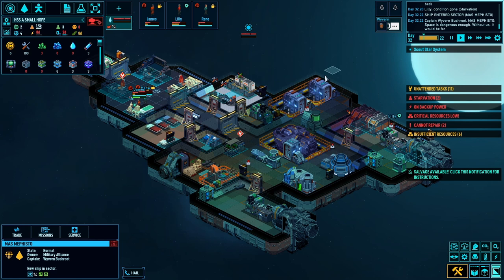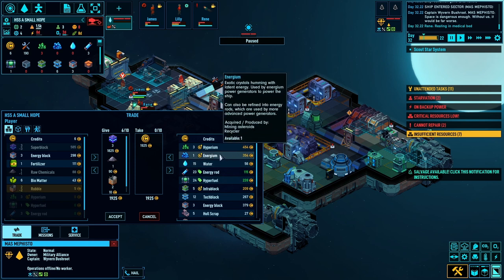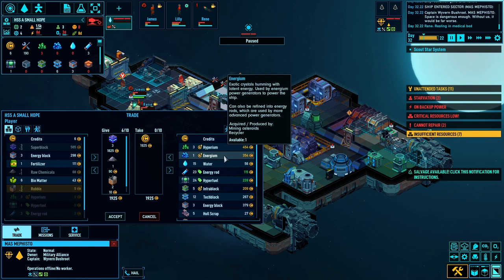Alright, it's here - thank god. Services - I need to trade first. These super blocks I can sell for 621 credits each. Energy blocks - I don't really know what to do with them. Raw chemicals - they can have some. Rubble - they can have the rubble. That gives me 1925 credits. There's a Mark One energy on for 354 credits which is very high but I need it, I'm going to have to pay it.